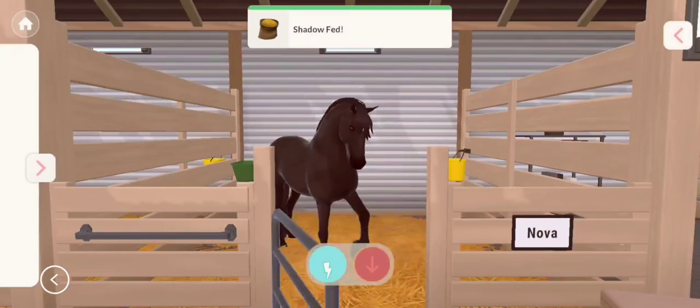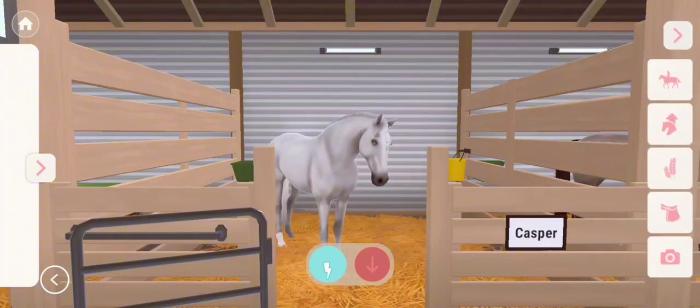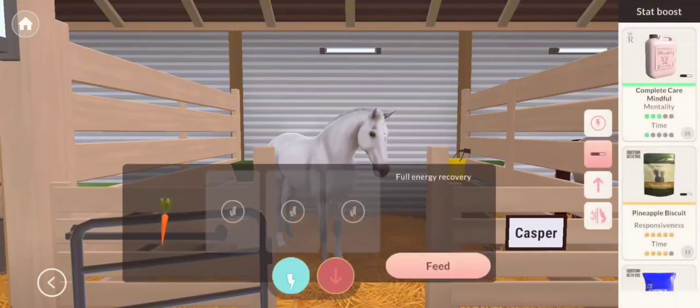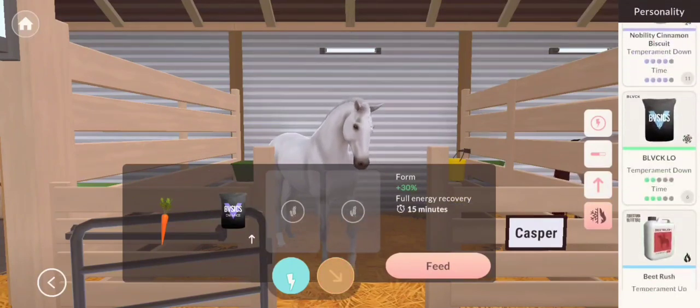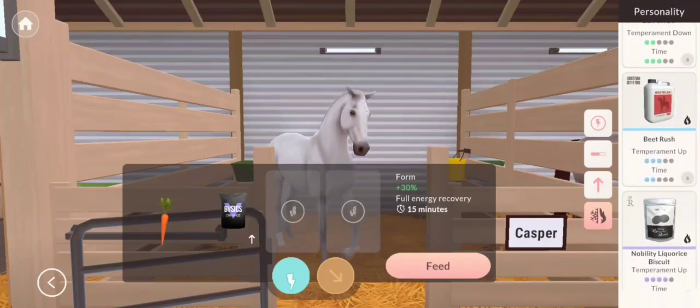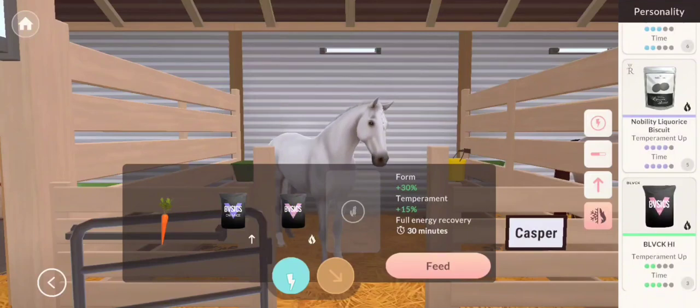For horses I ride more often, like Casper, I give them a carrot, a bit better Form Boost, and also a Temperament supplement. Casper's a bit of a mixed horse, so I'm going to give him a Temperament Up for now because he's getting a bit on the cold side, which isn't very good, so we're just going to give him that.